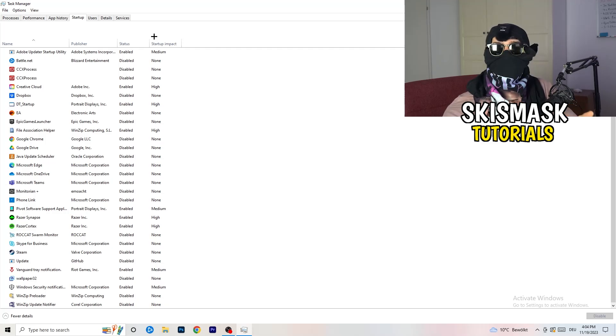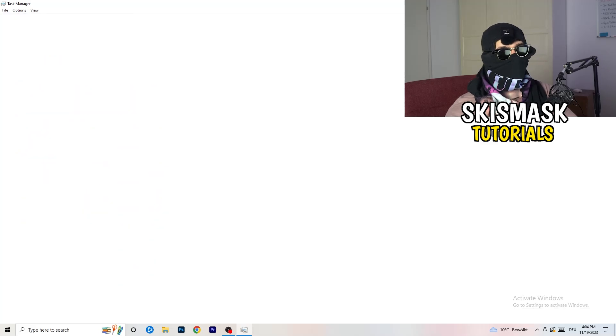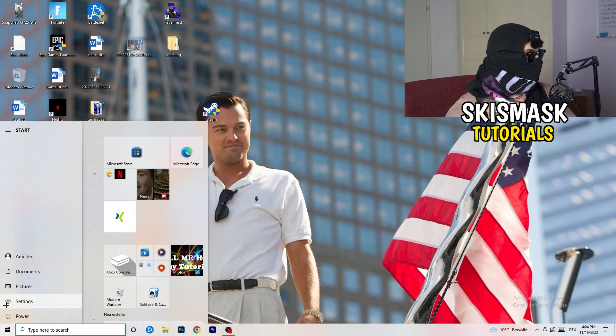Too many programs running in the background will cause FPS drops. Go to the programs you don't want to run, right-click them, and click Disable. That simple. Once you're finished with that, close Task Manager.